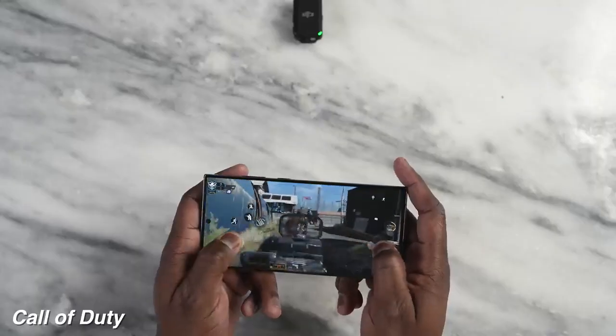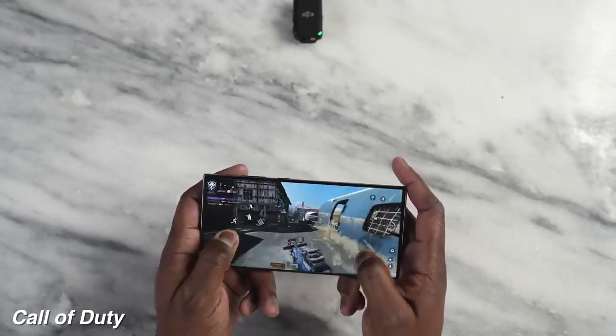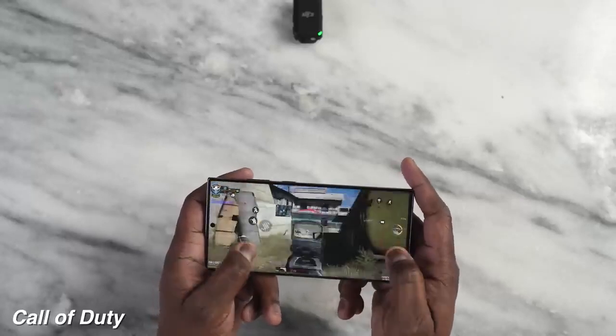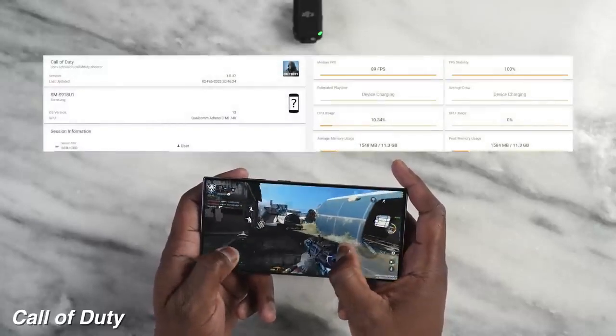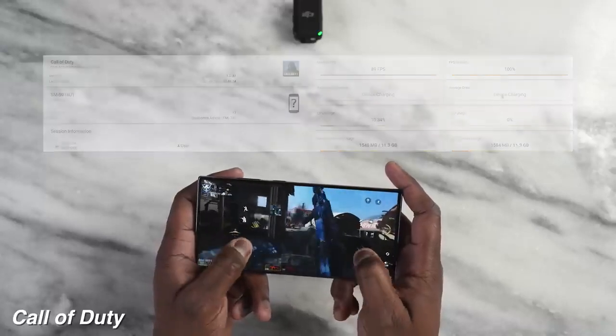Now you're thinking — great benchmarks, but what about the games? We start with Call of Duty Mobile, because it runs really well on a lot of devices, and it runs well here on the Galaxy S23 Ultra. We're getting 89 frames per second playing at the highest frame rate settings. It runs really smooth, no issues. And in terms of temperatures, it actually stays pretty nice and cool.